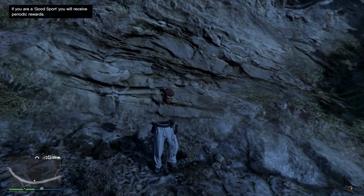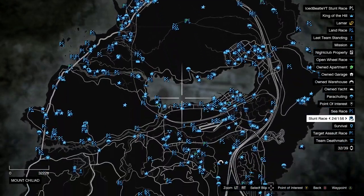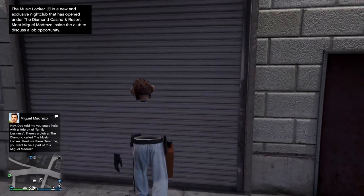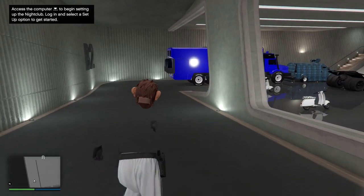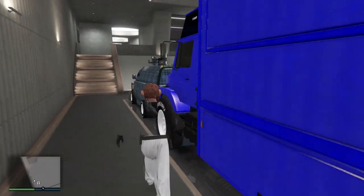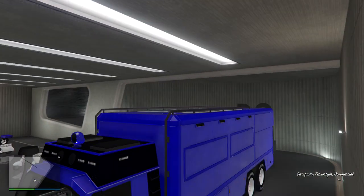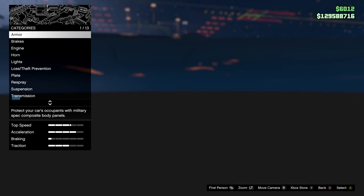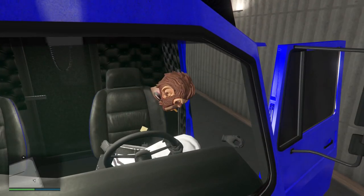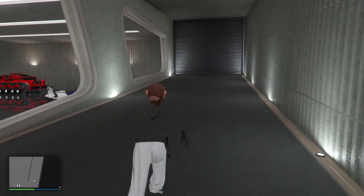Since I couldn't set my spawn location to my nightclub, I had to teleport there. Go to basement level two, jump into your Terabyte, and change something on it — it doesn't matter what, maybe armor. Press right D-pad, change armor, and exit the vehicle. Once you've saved, exit the nightclub.